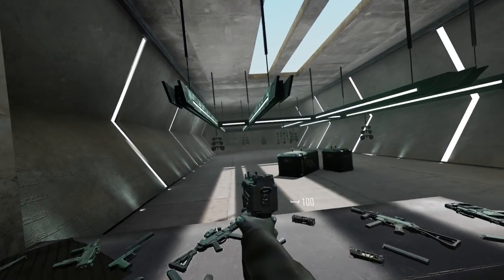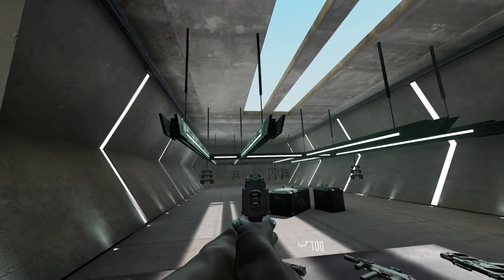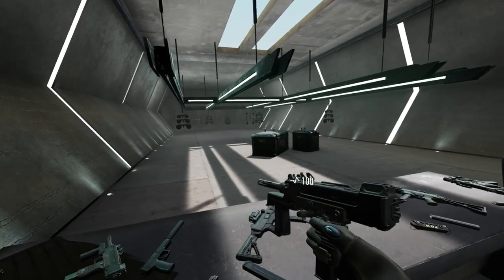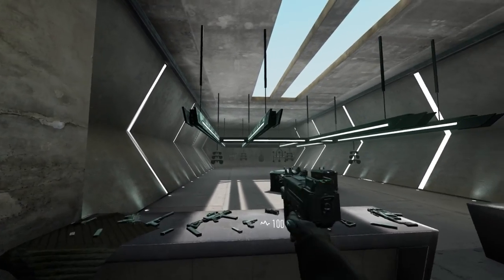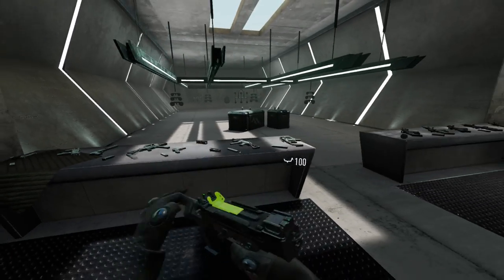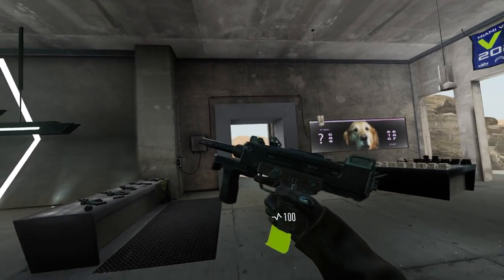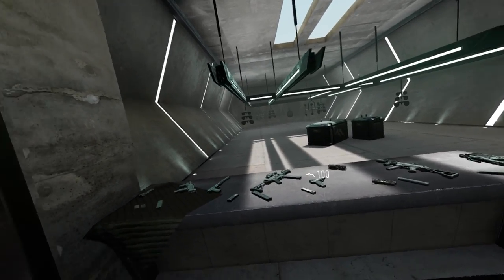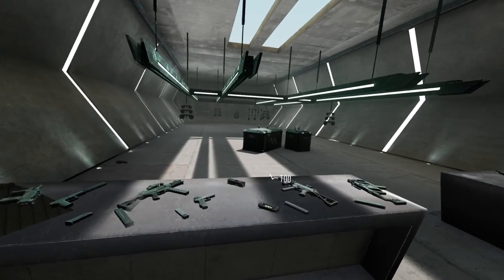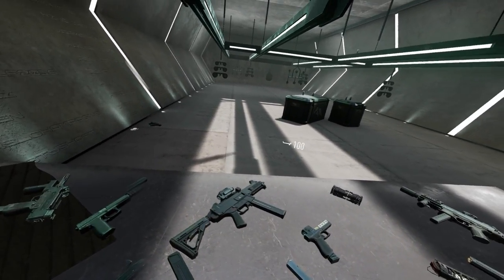To reload the USP, eject the mag, take a new one, and either grip the slide or hit the slide release. Last up is the PM9 — a machine pistol with two fire modes: automatic and semi. It has low damage but it's a fully automatic pistol for pistol rounds. It's decent up close when one-handing it, and is very fun to dual wield.